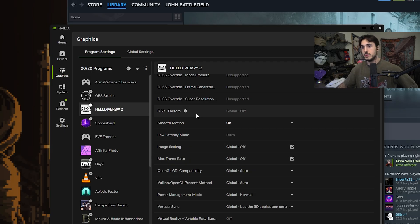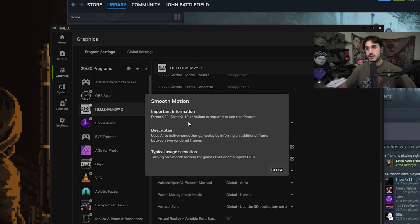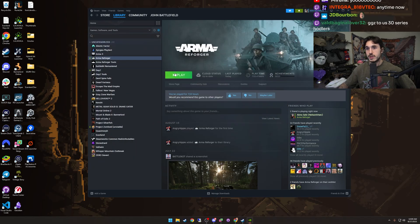What you're going to do is open your NVIDIA app, go to graphics on the bottom left, and look for smooth motion under driver settings. We're going to test this out on Arma Reforger — I'll show you the frame rate we get without it on, then we'll turn it on and show you the difference.